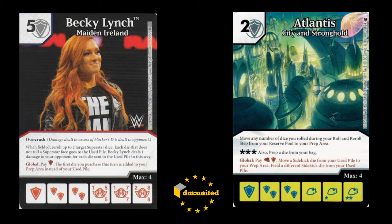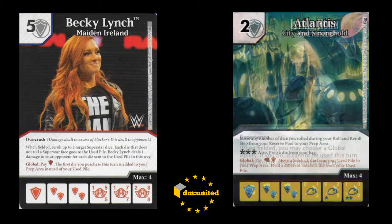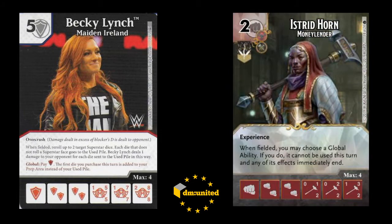If they start using the Atlantis Global, then Becky can reroll those sidekicks if needed, or there are sidekicks left in the field that you can force blocks with. The main threat for Becky is obviously Static Field. So I used Istrid Horn - again a cheap source of fists to use the Atlantis Global with especially - but Istrid also turns off a global ability, which handily turns off Static Field.